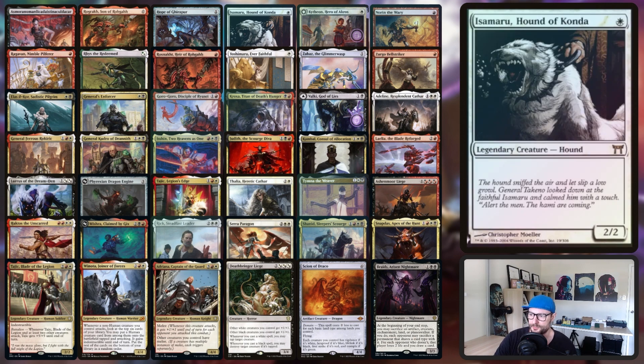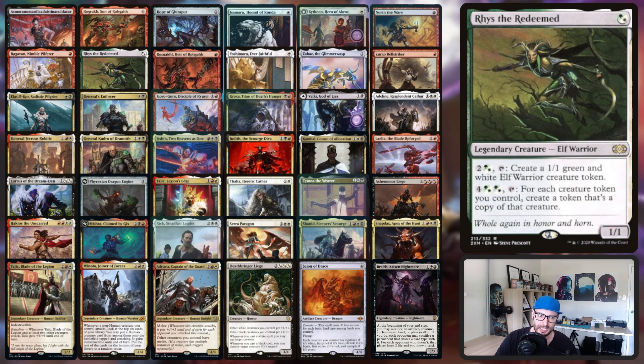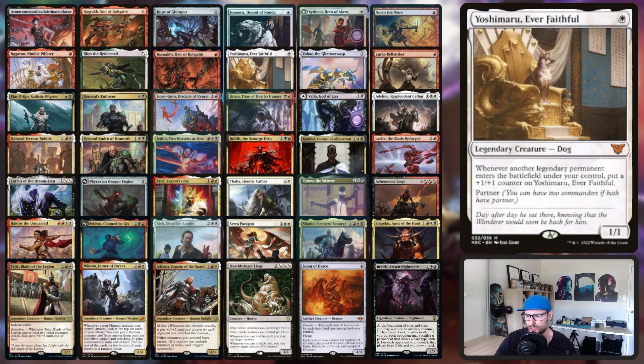We've got Hope of Ghirapur, Isamari Handaconda, Kytheon, Norin the Wary, Ragavan, and Rhys the Redeemed. Rhys is one of those that kind of cheats the color pie because it's a hybrid green-white, but because we're in white and Jodah is in green we can technically put it in our deck. It can let us create tokens — it's a cool engine late game. We've also got Yoshimaru, Zabaz, and Zergo — these are basically just vanilla legendary creatures that count toward Jodah's bonus.